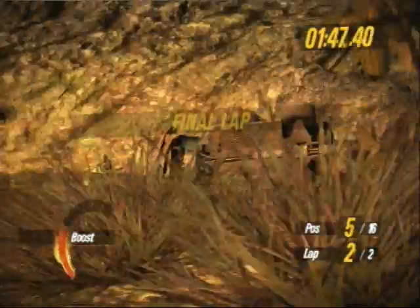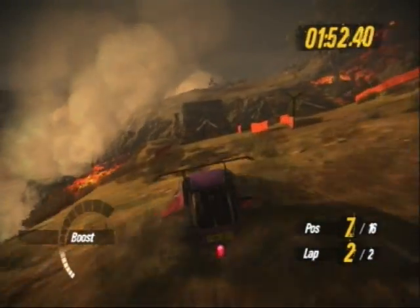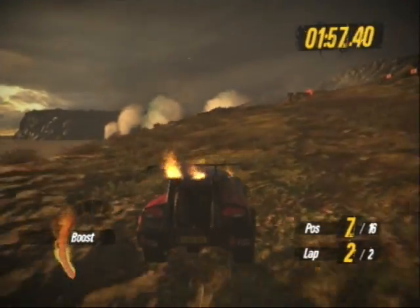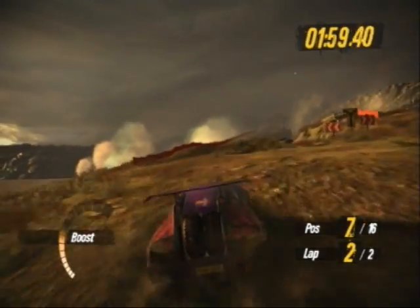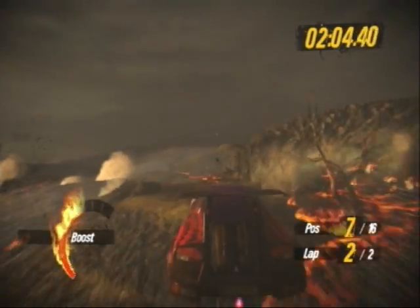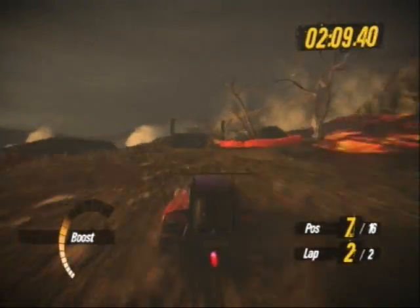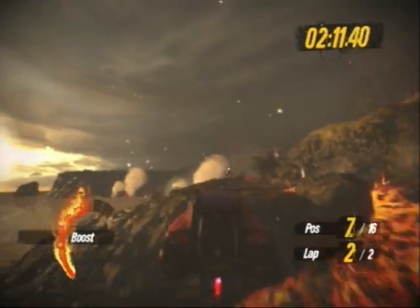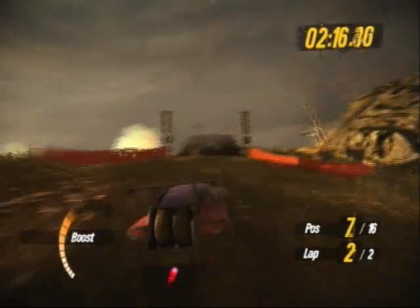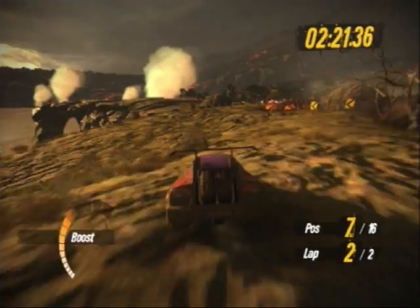The vehicles are pretty much the same as last time — the bodies have changed but the classes are the same. You get your motorbike, quad bike, monster truck, racing truck, rally car, and big rigger. The monster truck is the only new addition, and thankfully it doesn't de-balance the game at all. Yes, you can run over other cars, but if you're going too fast around a corner you will roll it, putting you at the back of the pack. So it balances out very well.